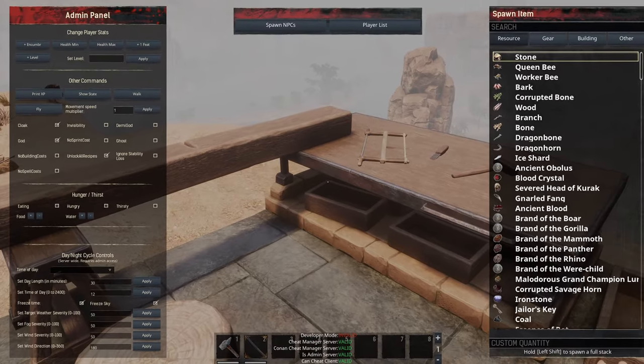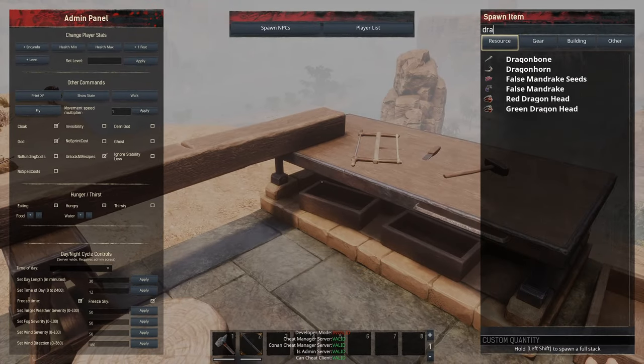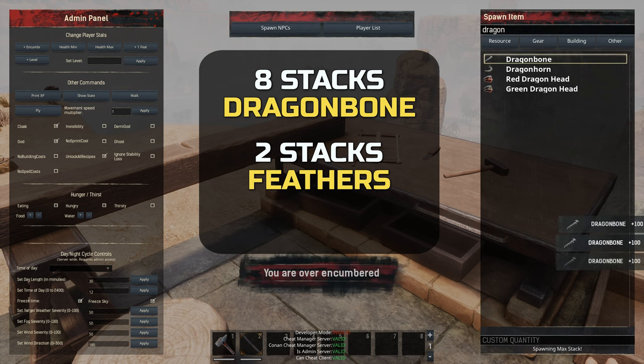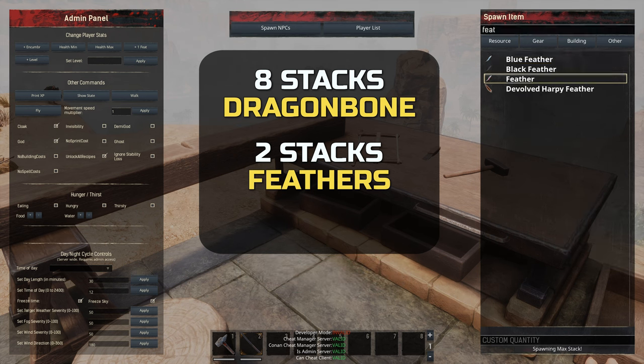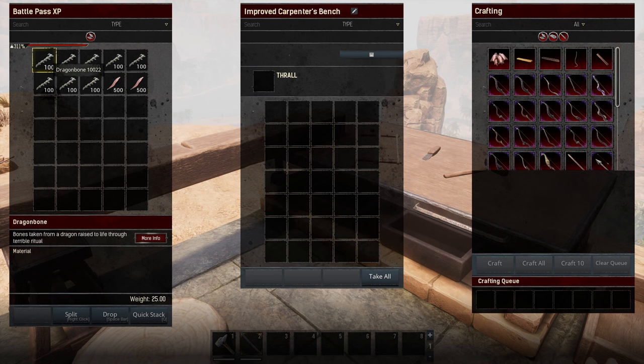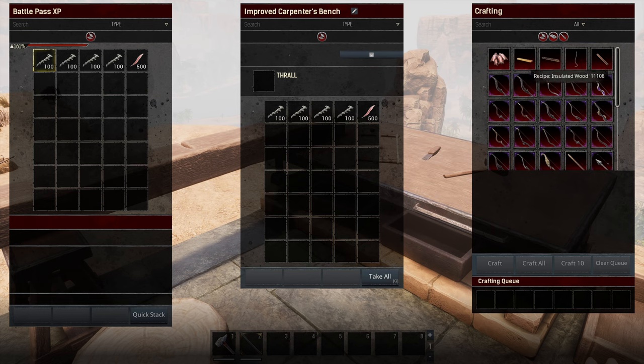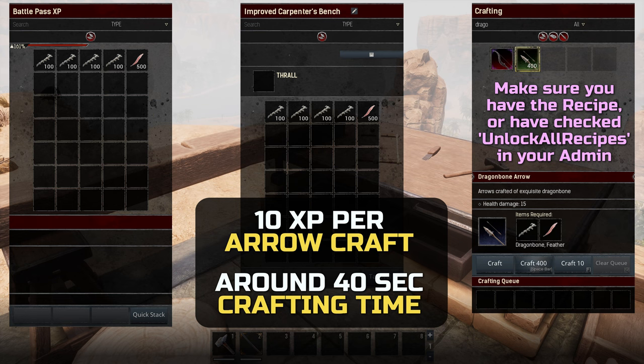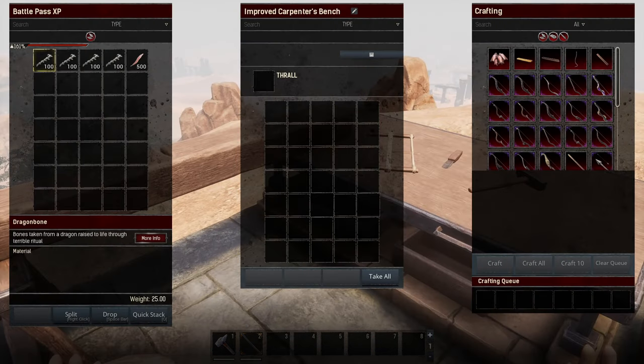We normally also check god and cloak for convenience. On the right hand side we can spawn items. We'll spawn max stacks by holding down Shift when we click, to spawn 8 stacks of 100 dragon bone and 2 stacks of 500 feathers. Once done, move 400 dragon bone and a stack of feathers to your first improved carpenter's bench. Then locate dragon bone arrows in the crafting menu and click to craft all 400. Then do the exact same in the second bench.